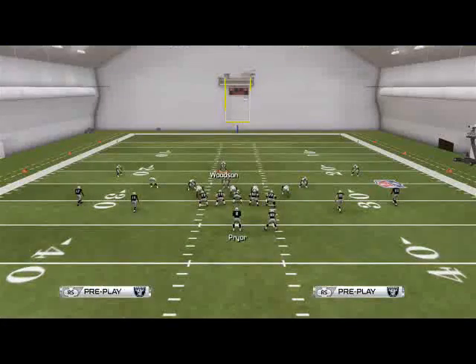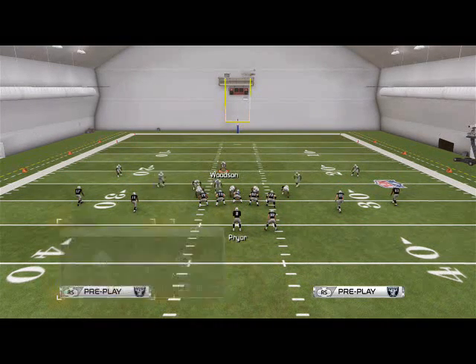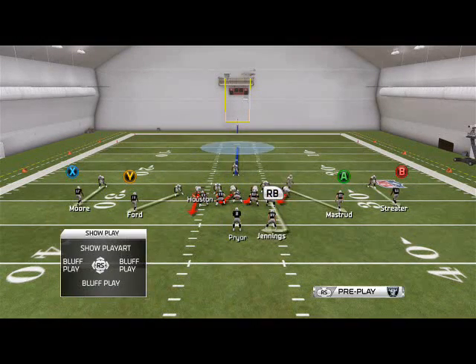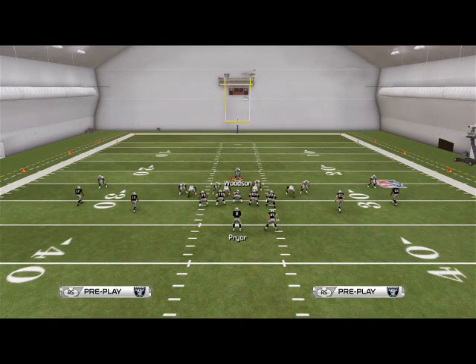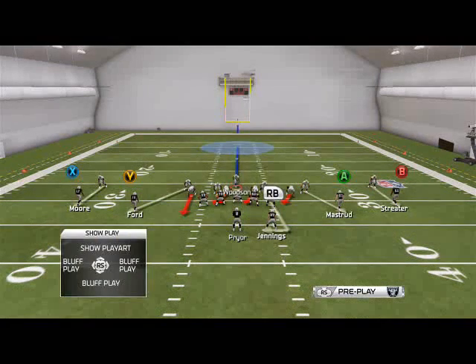The only problem with the 46 normal is there is a little bit of a delay in the pressure, and you can solve that problem with the following adjustments. Again, base the line, show blitz, crash the D-line to the left, re-blitz that left-of-screen defensive end, and if you start having problems with the pressure coming in on the left side, go ahead and spread your defensive line.